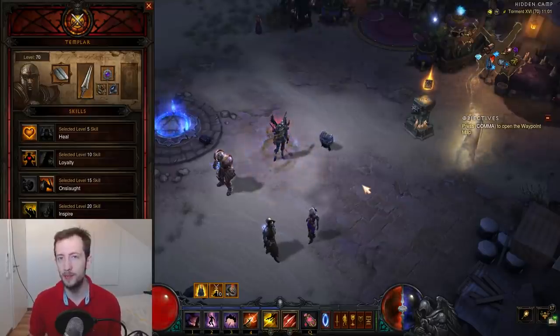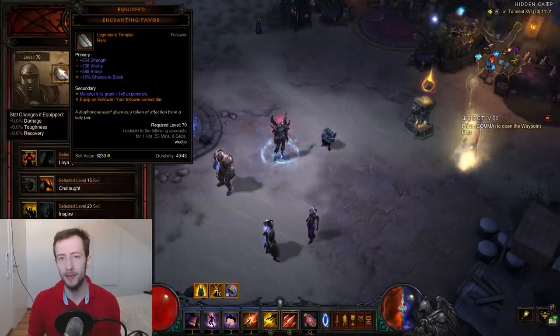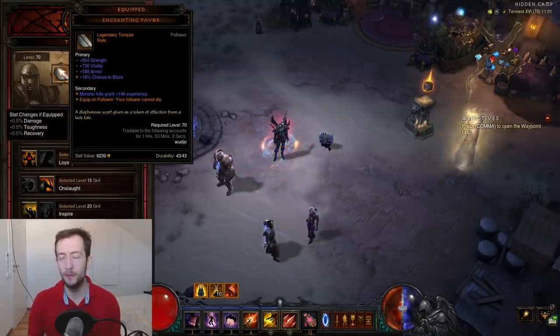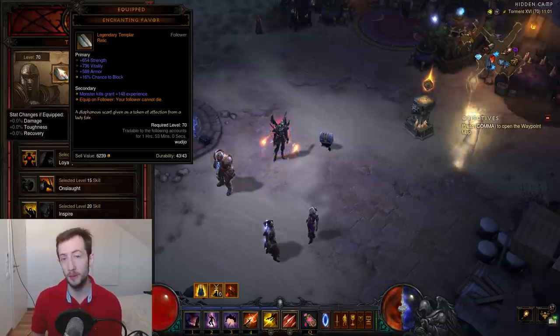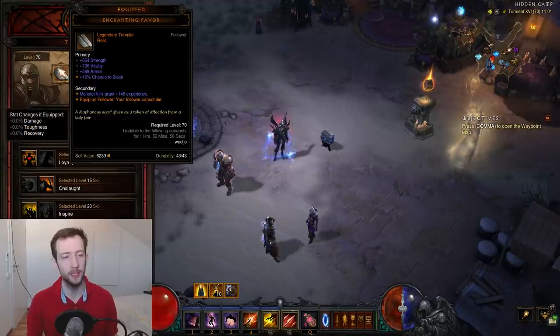First of all, we have two items that you will always have on the follower. One is the Immortality Relic, which makes it so the follower cannot die. All three followers have their own relic for this, so you should always have this, because otherwise they will just get one-shot all the time and don't really help you out much.